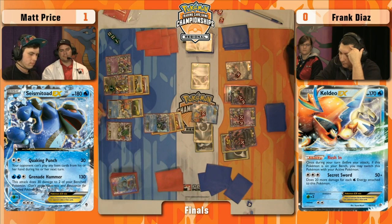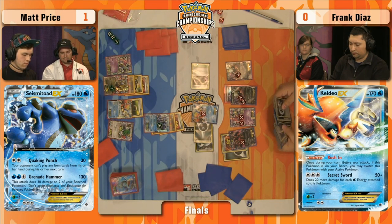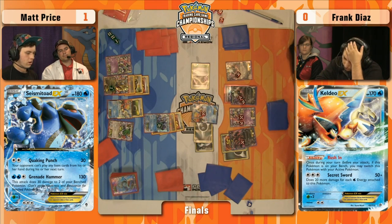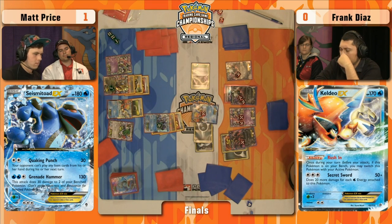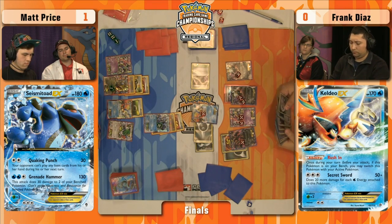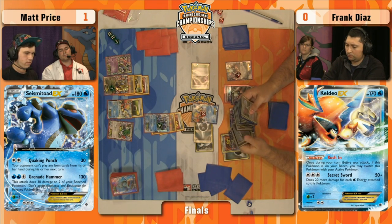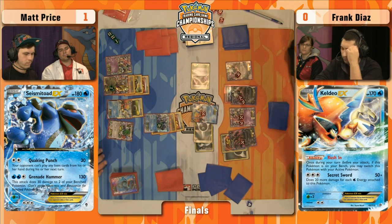If this energy stays on the benched Yveltal EX, that's going to be really big. Just having the energy on Keldeo EX to power up for a Secret Sword is a big deal — it allowed him to finally use an attachment to power up Yveltal EX. The last five turns he was just putting down a Shaman, using his attachment on Shaman EX and using Sky Return, so he wasn't able to build up any threats. But now he's in a pretty good position — that Yveltal EX will be scary a little later. Frank's still in the game.